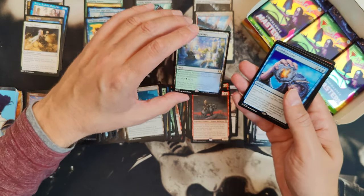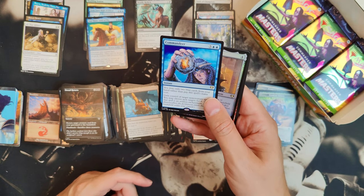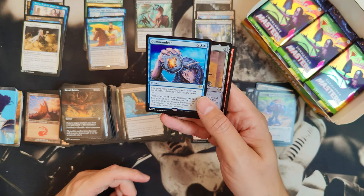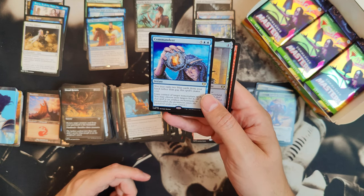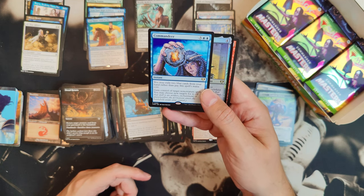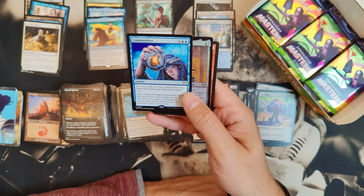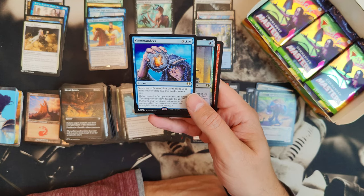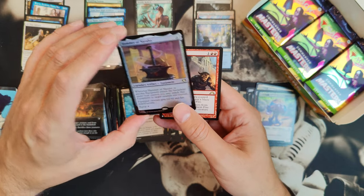And then we have a Commander — you may exile two blue cards from your hand rather than pay this spell's mana cost. Gain control of target non-creature spell. Artifact, enchantment, or planeswalker — the permanent enters the battlefield under your control. That can be nice. And Hammer of Nazahn in foil.